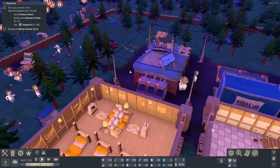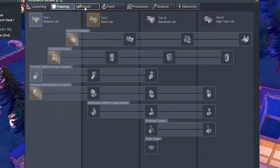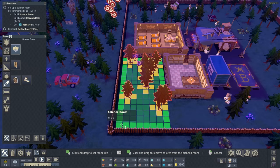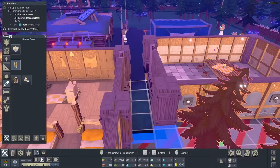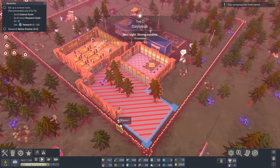Next up we've got to build a science room - that will allow us to research. And like any good game there is a huge research tree. Oh my goodness that is actually massive. So we'll build a big science room down there, add a door, and then they get into work building that. Good work guys. They even work through the night. It's day two.